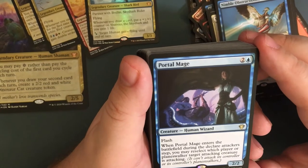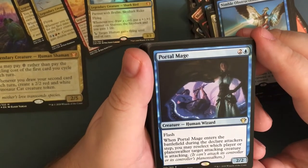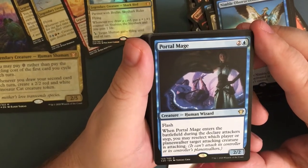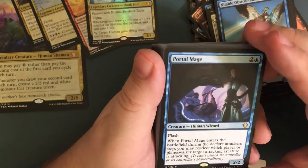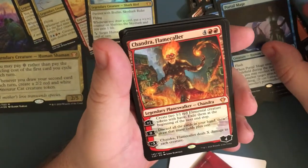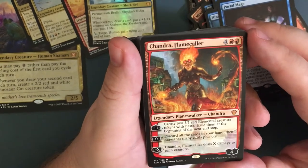Portal Mage — for three, a creature human wizard, two-two with flash. When Portal Mage enters the battlefield during the declare attackers step, you may reselect which player or planeswalker a target attacking creature is attacking — it can't attack its own controller though. A little less powerful if you're playing one-on-one for some reason.